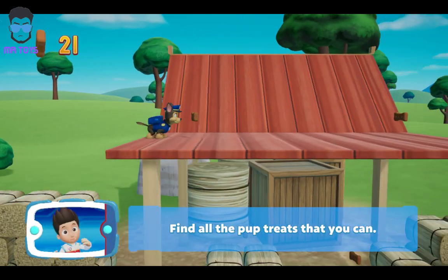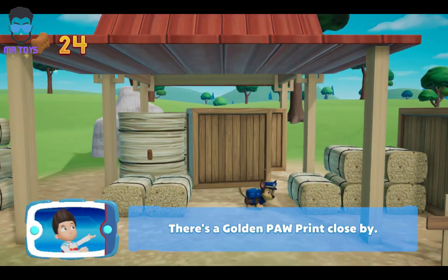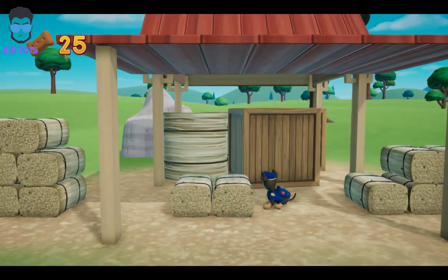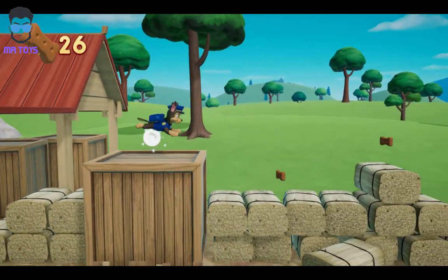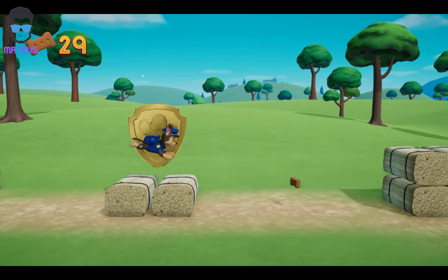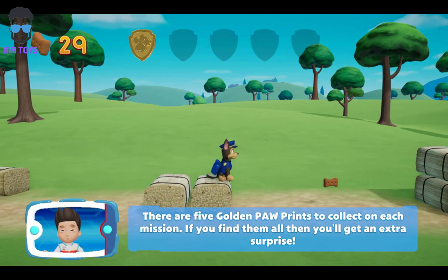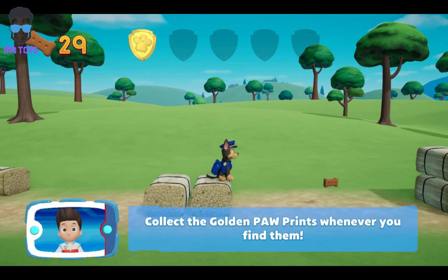Find all the pup treats that you can. There's a golden paw print close by. You collected a golden paw print. Nice job. There are five golden paw prints to collect on each mission. If you find them all, then you'll get an extra surprise. Collect the golden paw prints whenever you find them.